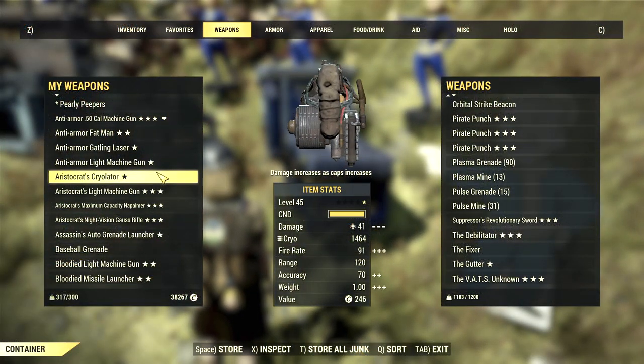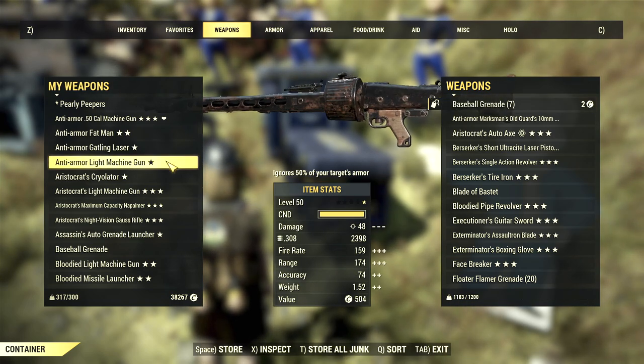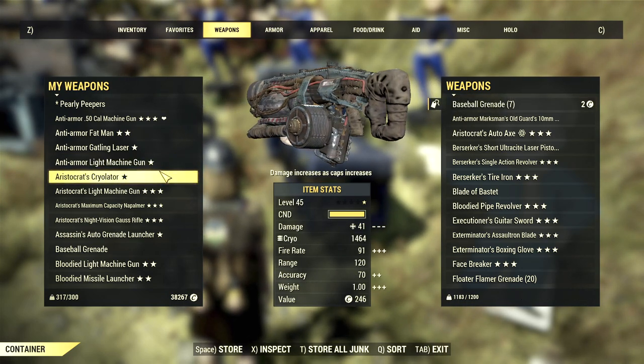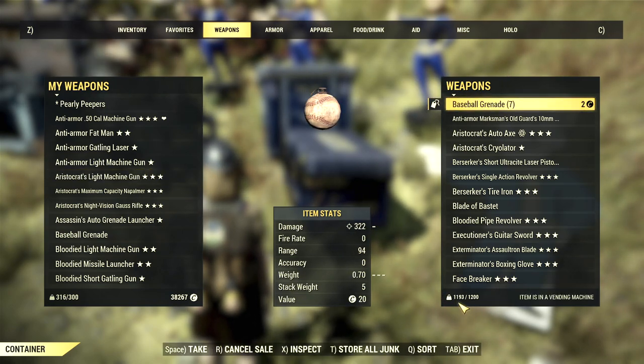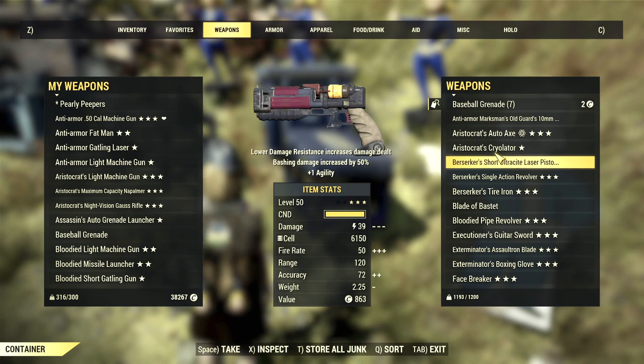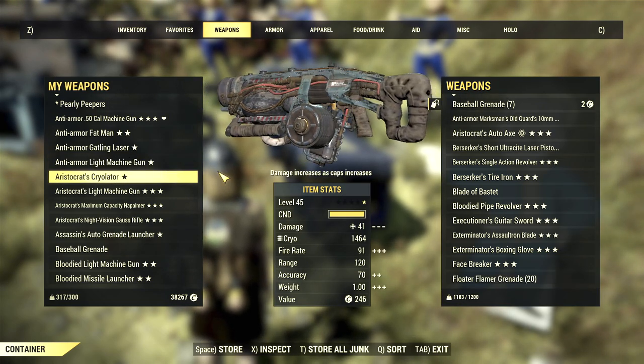One gotcha to be aware of is that if you have these cards equipped, the gear in your stash is still at full weight. So the gatling gun that weighs 1.6 pounds in your inventory will be 16 pounds in your stash. The problem is that the item weight still shows the reduced weight in the UI so don't be misled by this. If you have these weight saving perks it's actually better to keep those items in your inventory instead of putting them into the stash.